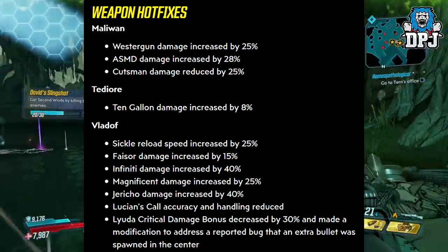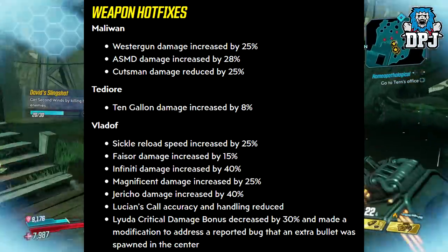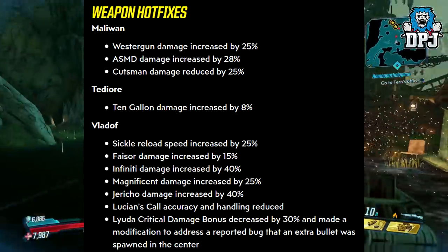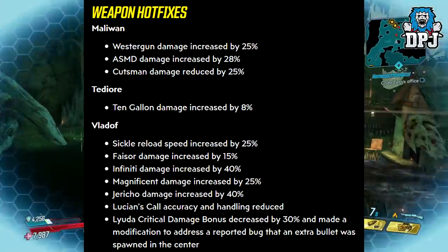Dahl weapons: the 10 Gallon has damage increased by 8%, so that's not a massive increase but you will see the difference even so.